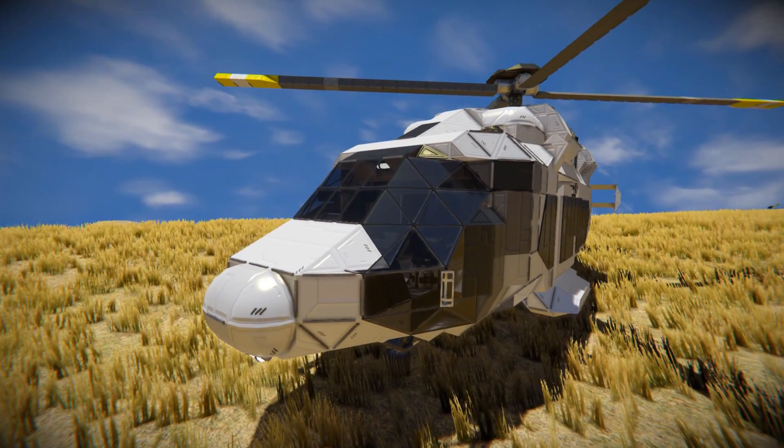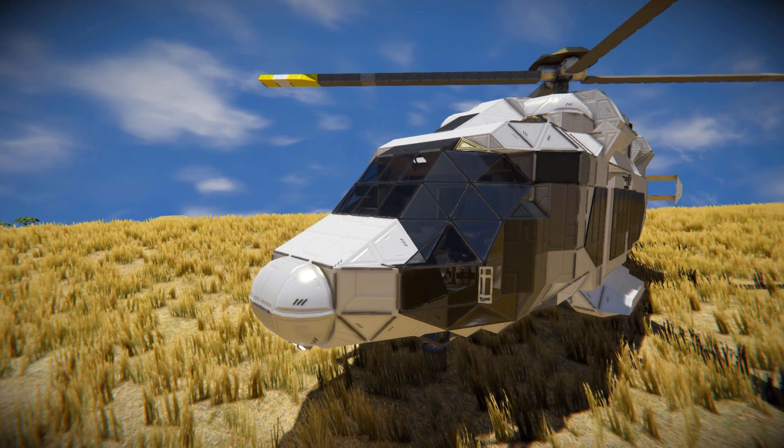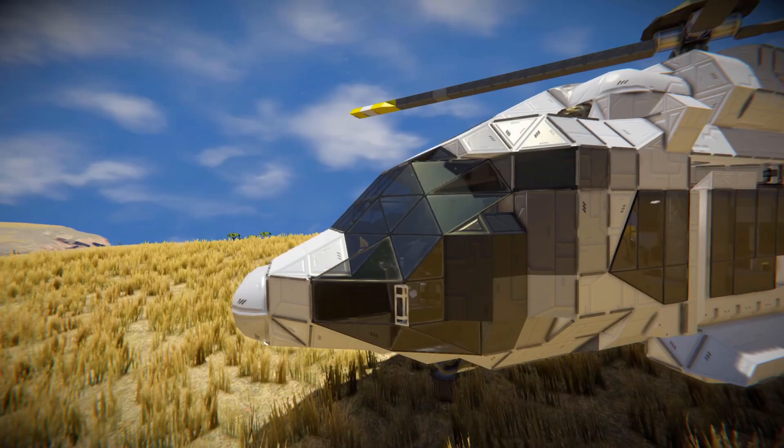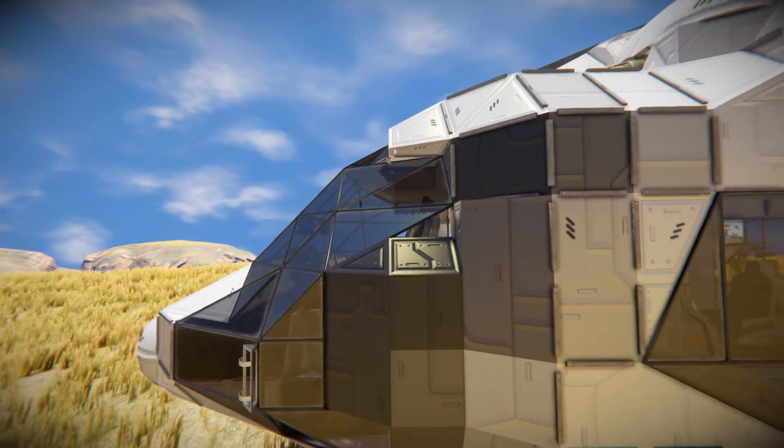We get this lovely little glass panel here to protect you, and we come across onto some sloped white blocks to flesh out the look. If we come all the way around the side, we have a small bit of glass that is missing here, which is how we're going to get in and out of the cockpit.